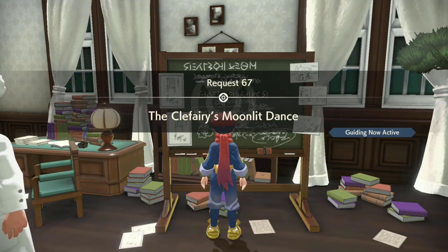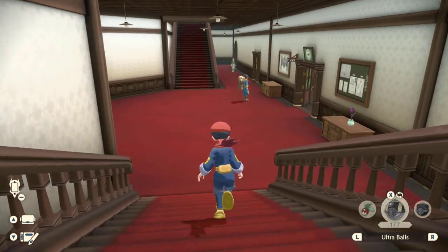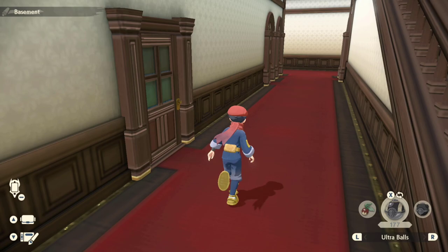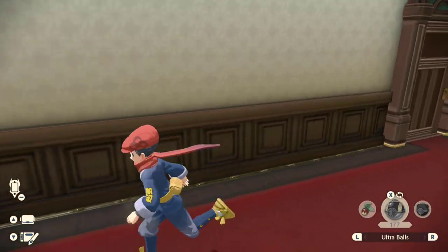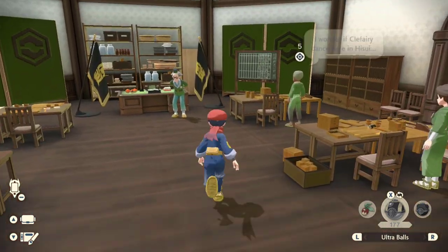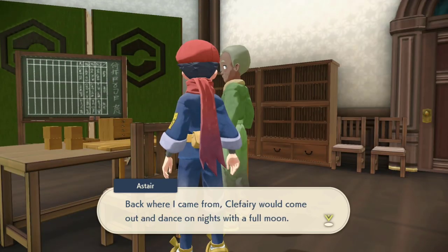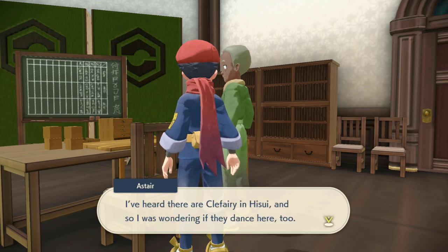After you're able to get the request off of the blackboard, you need to head downstairs to the basement of the Galaxy Hall and talk to Astair of the supply corps. He's going to talk to you about how in his old land, Clefairy would dance in the moonlight — it sounds like a really amazing story, and it's exactly what we're going to do throughout the course of this request.